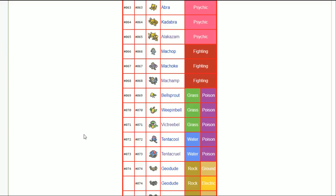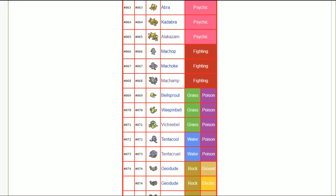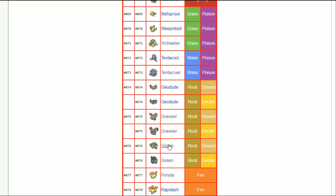Tentacruel — I think there's a case for timid Tentacruel as a special defense tank that outspeeds everything. It gets barrier, so maybe a special defensive nature, and for attacks it has scald. The scald burn combined with barrier means it just never takes any damage. Unfortunately no aqua ring and no leftovers, so abilities and items kill off its sustain, but it still has bulk and speed. Timid or calm nature on Tentacruel.